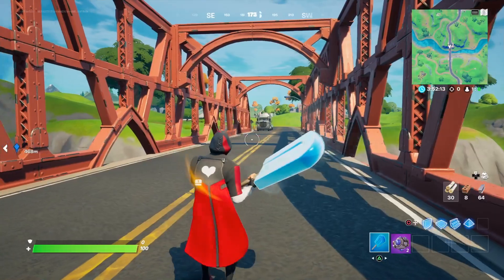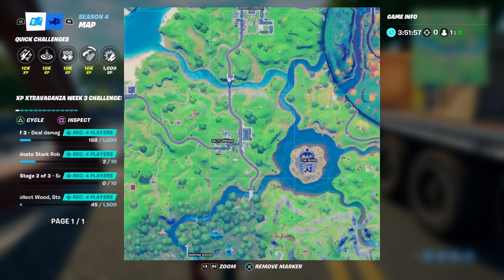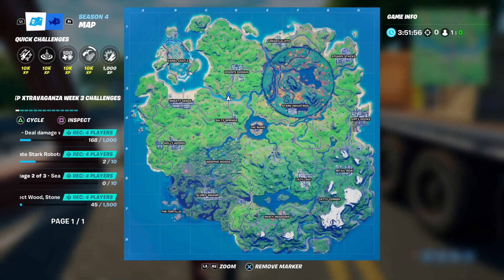The second bridge is the red bridge. You probably knew about this one — it's in between Salty Springs and Doom's Domain. It's pretty obvious, it's been there for a long time. There it is on the map in case you didn't know.